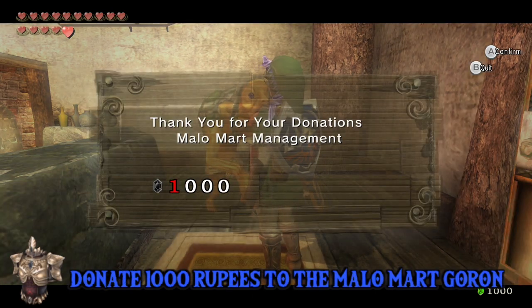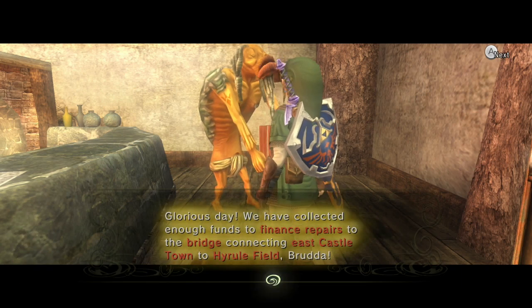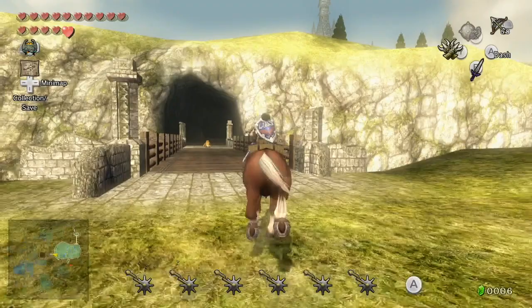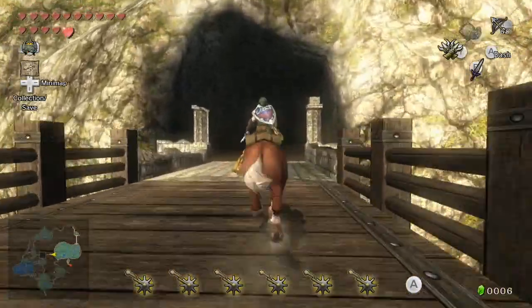We'll take it. This is 1,000 rupees just to help repair the bridge to Castle Town from — in my perspective — East Hyrule, depending on which game you're playing. You're going to have to donate money for them to take over the Mart in Castle Town. But there's a trick — it's a little cheaper.